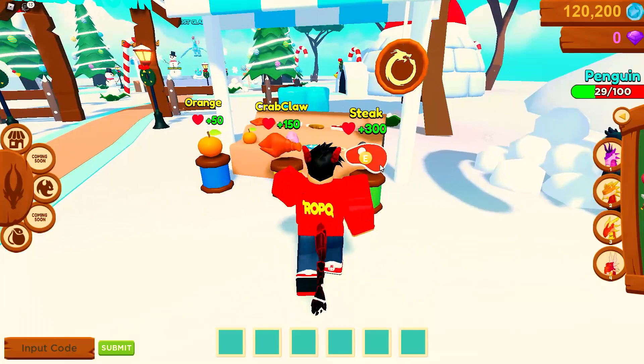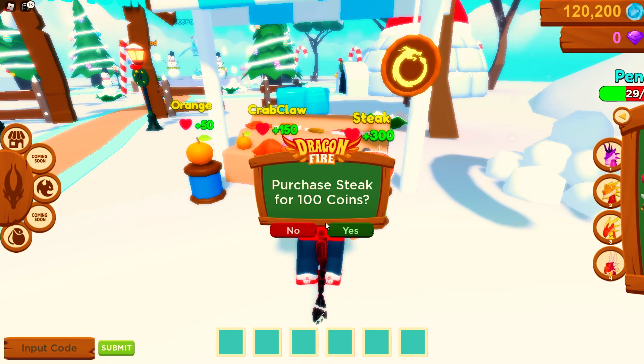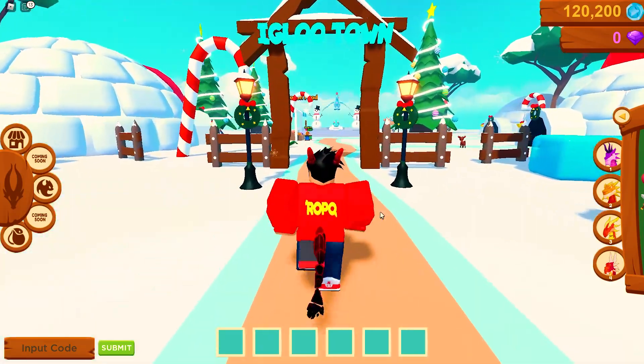You can buy food for your dragon which gives them health pretty much instantaneously. A piece of steak gives 300 health — outrageous — and it's only 100 coins. I'll grab a piece of steak, why not.